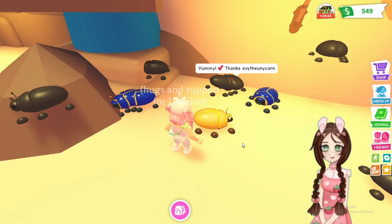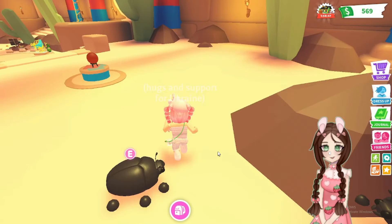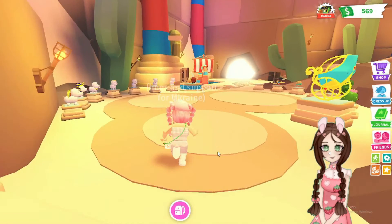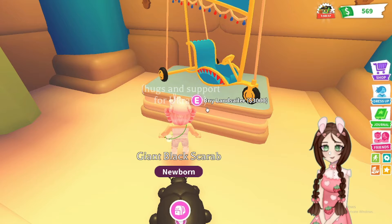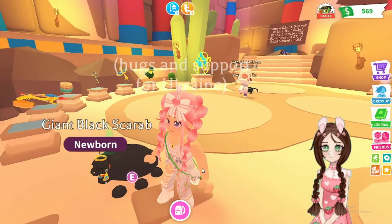No, I wanted a blue one — that's okay, maybe next time. Yay, come on black scarab beetle, let's go! All right guys, so everything is here. Vehicles are here as well — the Land Sailor is 3000, the Trireme is 3000. The pet is really pretty.